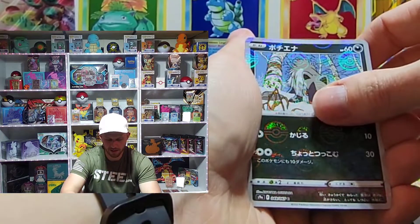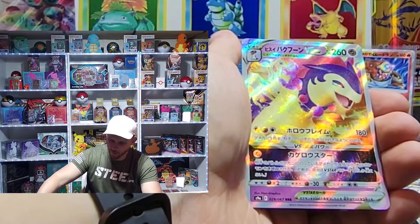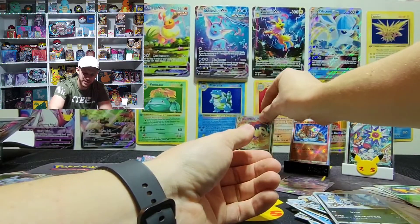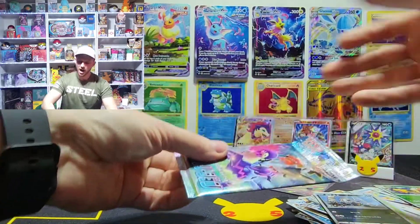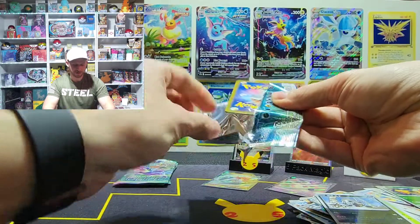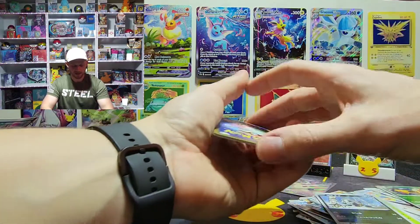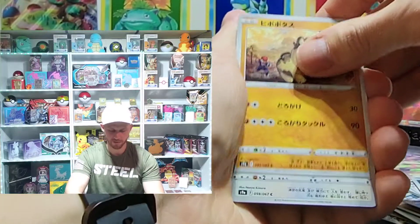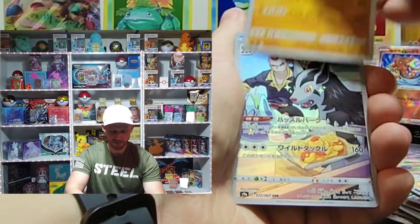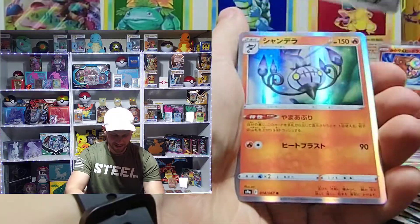Yes, that is the V-Star I wanted to see — awesome! This box is stacked in my opinion — you let me know if I'm wrong. I'm not too crazy about the shining one, but it's a V-Star. The Typhlosion V-Star explosion and Misty with Starmie — I think those are the main cards I wanted. When I looked at the set list those were the ones that popped out to me immediately. Oh, there we go — another character rare, add that to the collection!